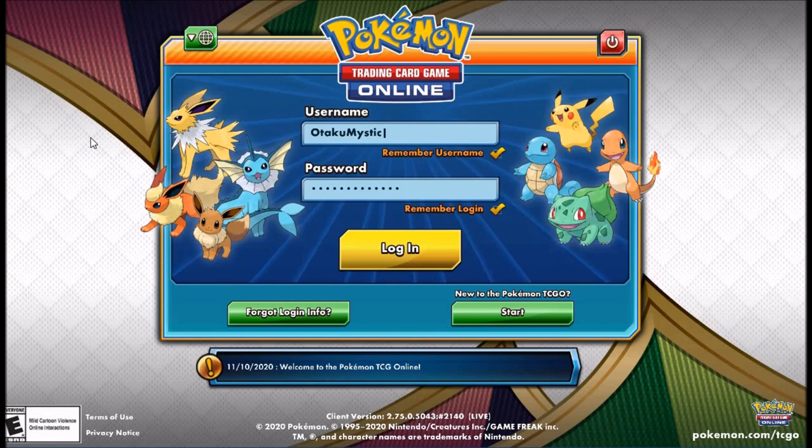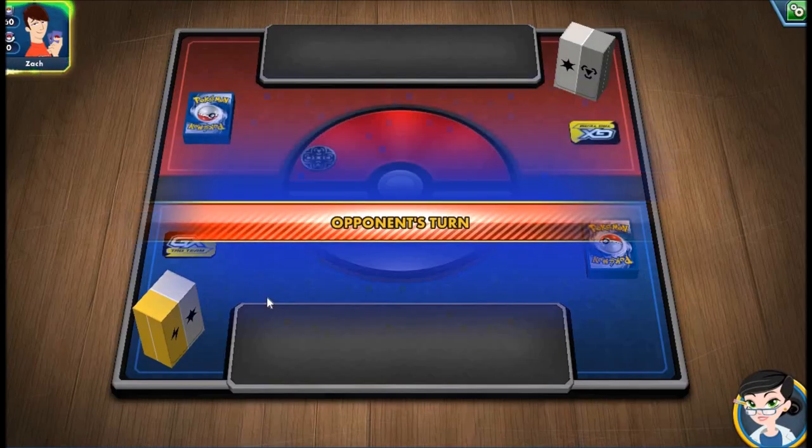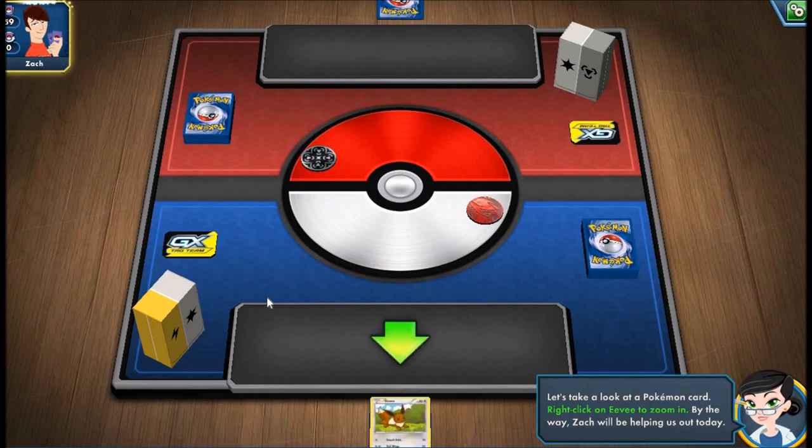You will now be on the login screen. This game requires an internet connection, so make sure you are connected. If you are new to the game, you can click on the Start button. This will take you to an instant tutorial where you can learn how to play the game.